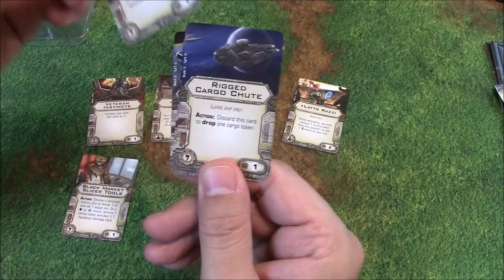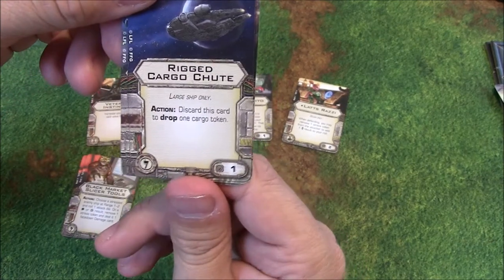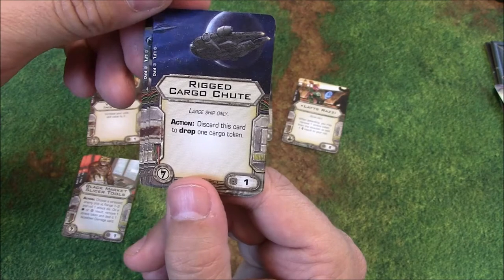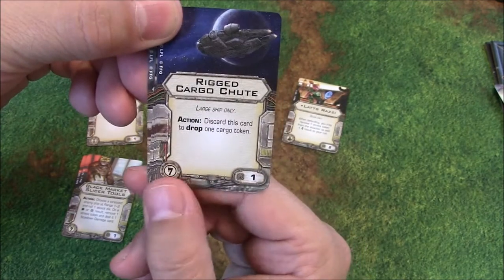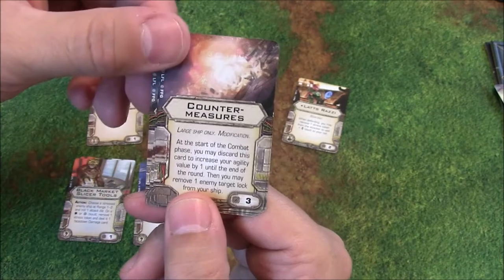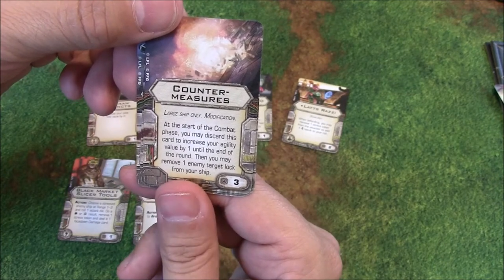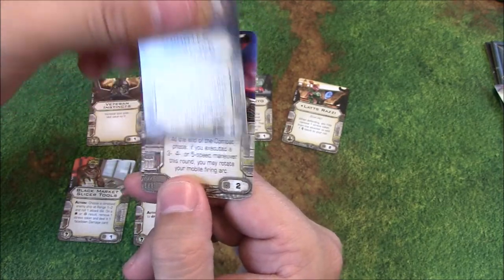You get 2 of those. Then Rigged Cargo Chute — large ship only, Scum only upgrade. Discard this card to drop 1 cargo token, which ties in with what we've already seen. Interesting that it's Scum only but shows a YT-1300 on the card. Counter Measures — large ship only. At the start of the combat phase you may discard this card to increase your agility value by 1 until the end of the round, then remove 1 enemy target lock from your ship, for 3 points.